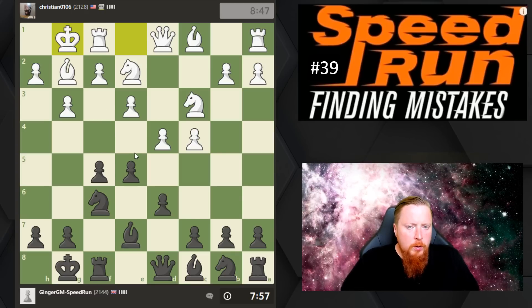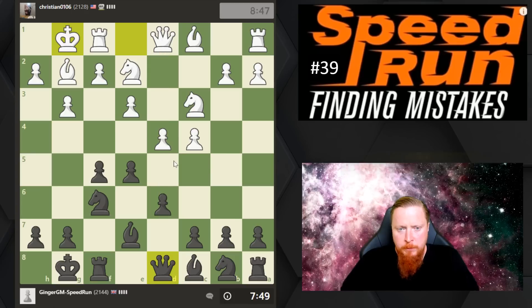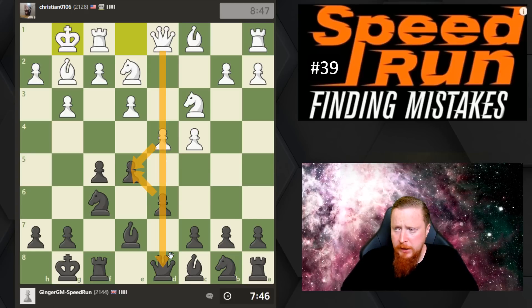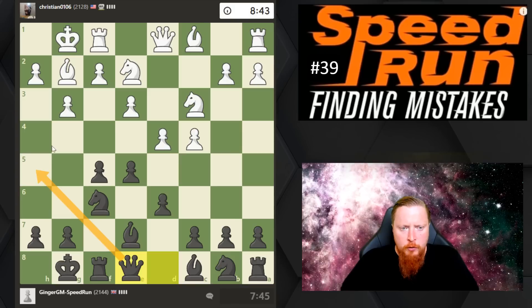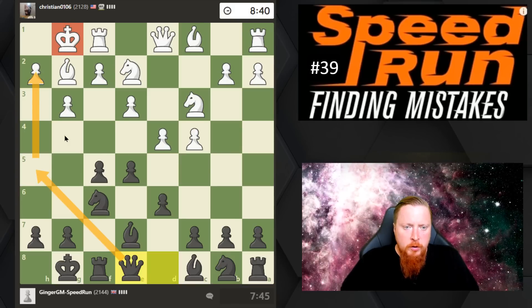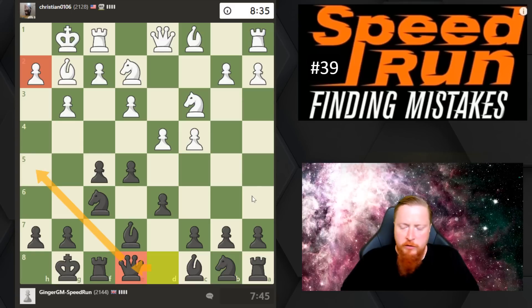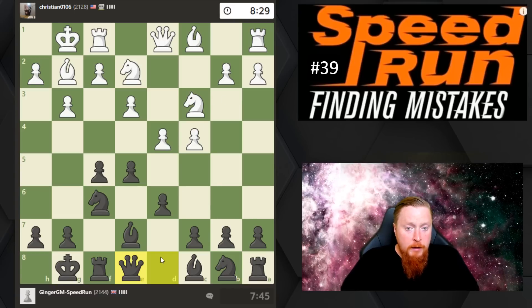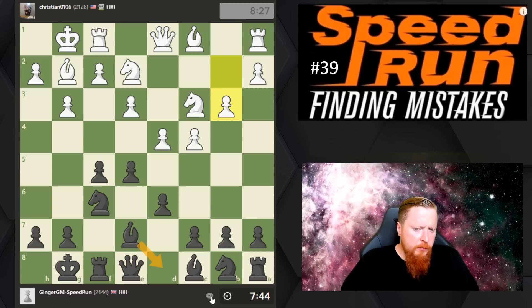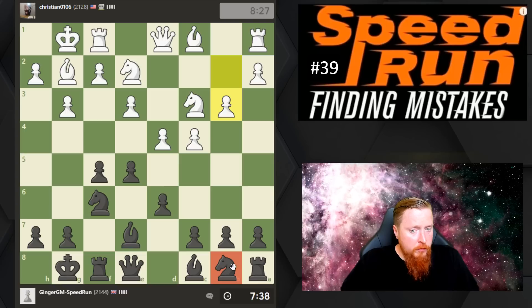There are a couple of ways to play this, but a very common plan once you've got e5 in is to slip the queen out of the way. My opponent could have exchanged queens, which would be fine, but I like keeping queens on because I'm an aggressive player. You can fire the queen over towards your opponent's king and get ideas of going for checkmate on this square. This little queen switch is a very common idea in the Classical Dutch.